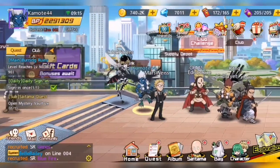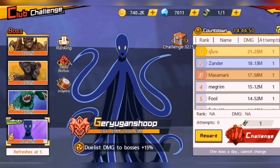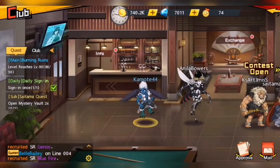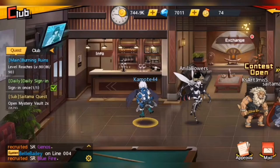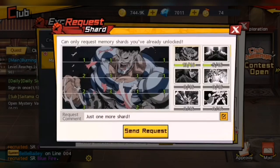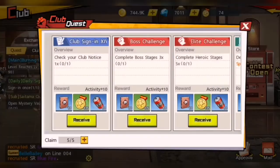Next up is the club. As usual, get the rewards first and check for requests afterwards. By the way, our club's name is OPM PH and we're currently at number five in our server — server 74. Then I request for shards and memory, and after that get the club quest and I just accept the first five.